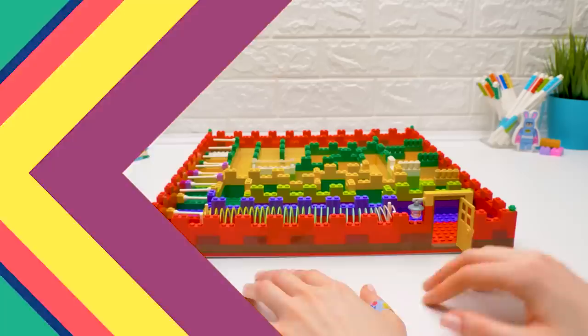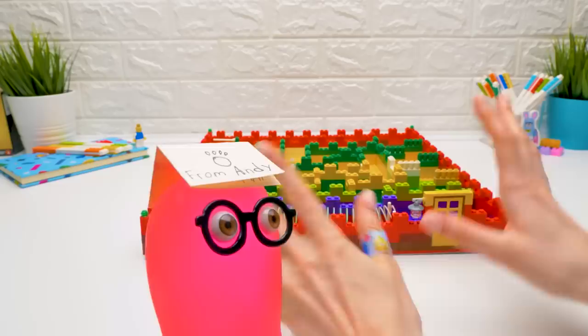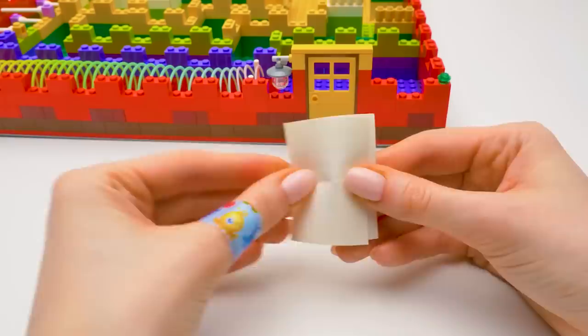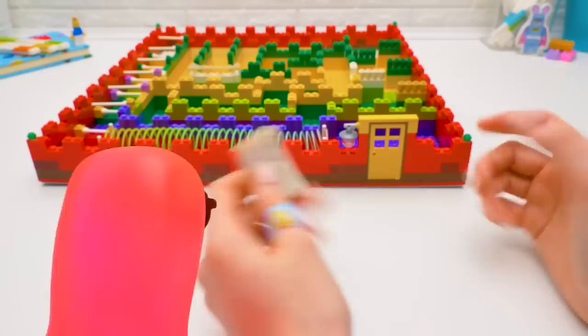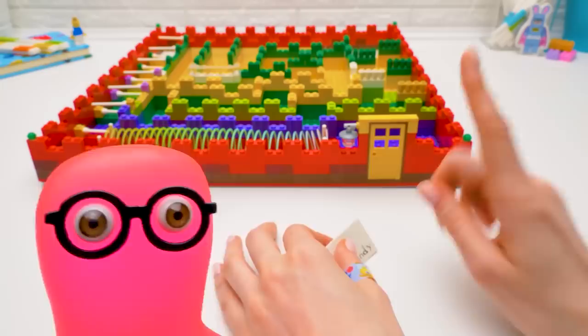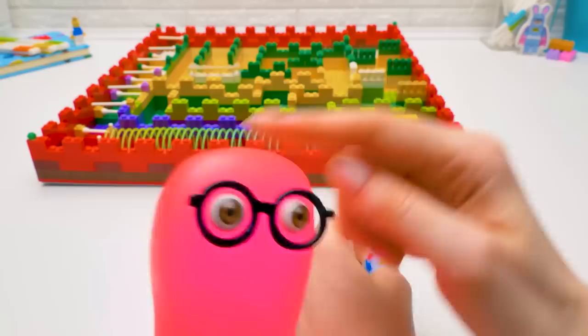Sue! Where's Andy? I found this note in his cage! Sammy, I'm afraid Andy woke up at night and passed the labyrinth without us. Let's see what he wrote. It says Andy went to the Lego office to test new labyrinths. Who's going to go through our maze? Let's see the security camera footage. Great idea, Sue. Bye, guys! See you soon!